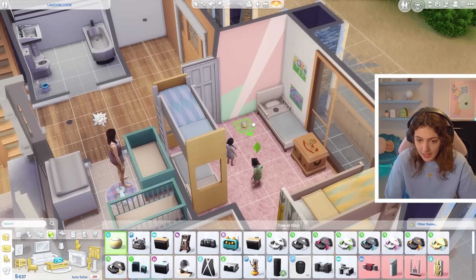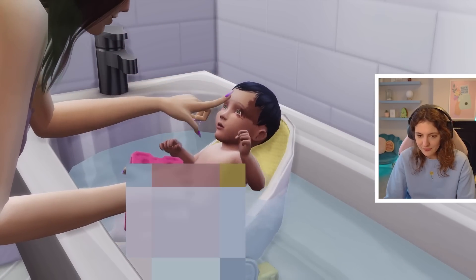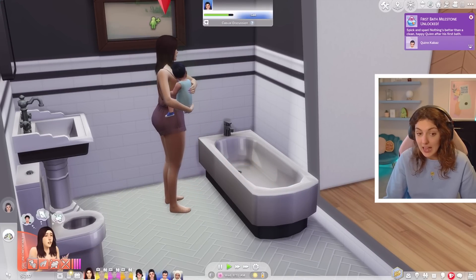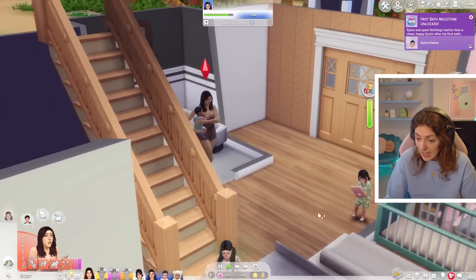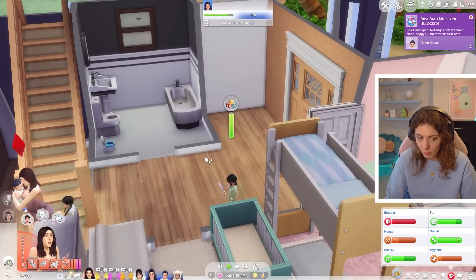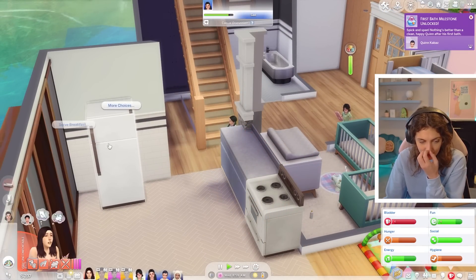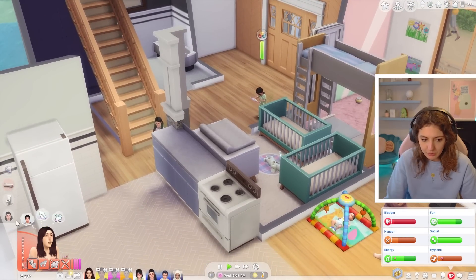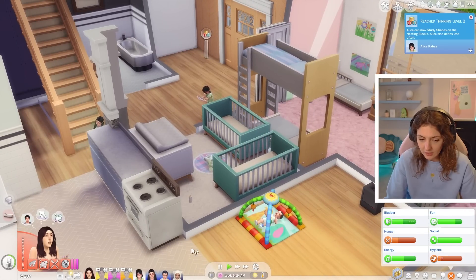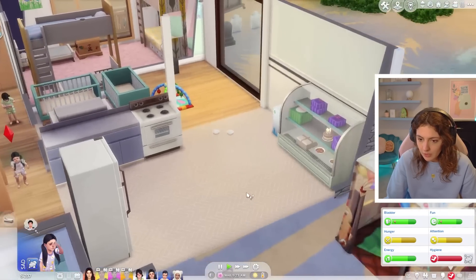Little Quinn is getting his first bubble bath — first bath milestone unlocked! Nothing's better than a clean, happy Quinn after his first bath. Taz desperately needs to sort herself out because she's not in a good mood. Unfortunately, we have no adults free right now, so the toddlers are going to have to care for themselves just for a second. Alice has learned thinking level two. Rosalie needs food and a bath — can you just go eat the franks and beans? I know it's not a nice breakfast but at least sort out your hunger.